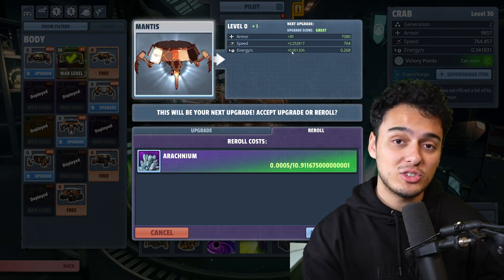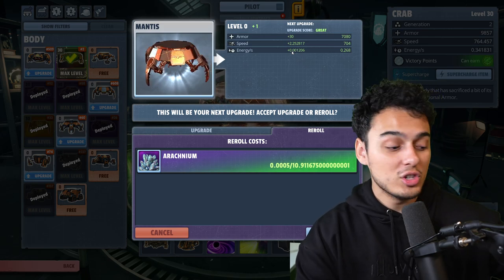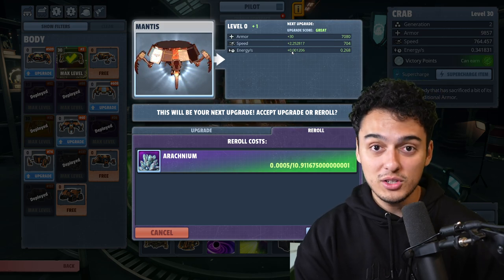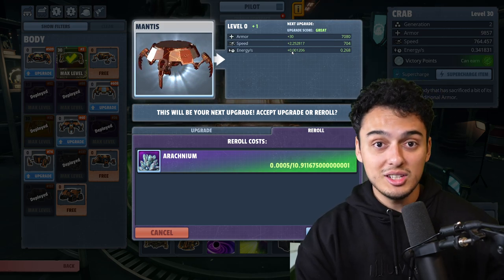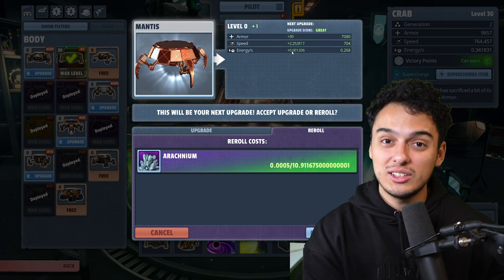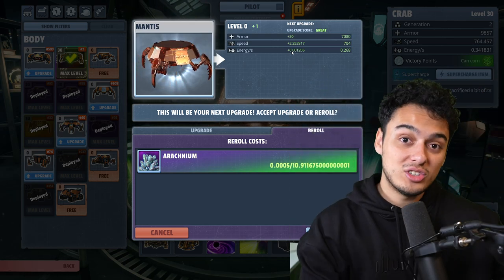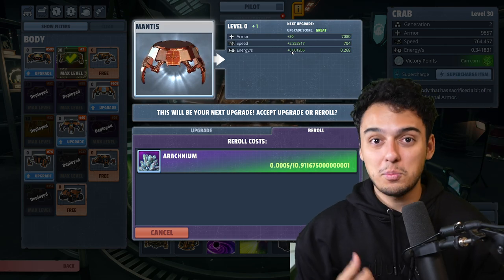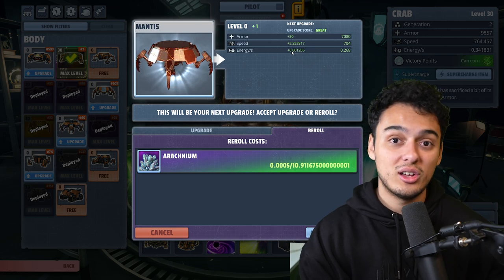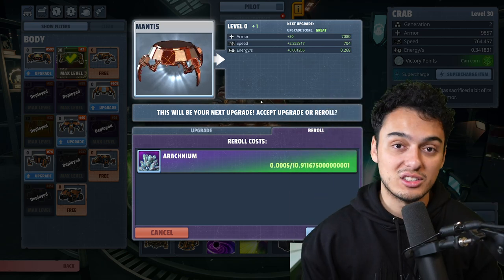Here's your upgrade guide for Spider Tanks in 15 seconds or less. Zero to 15 levels: perfect upgrades only, no matter how many re-rolls it takes. After level 15, take excellence and up until at least level 27 — so excellence and perfects. After that, take greats and up. For the most part, this gives you an affordable tank that can compete at the highest level of Spider Tanks and earn you a good amount of victory points. That's your upgrade guide.